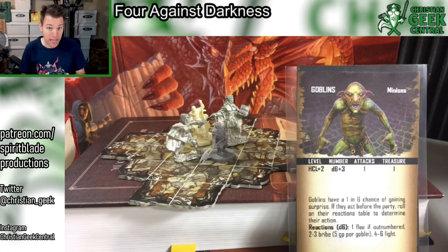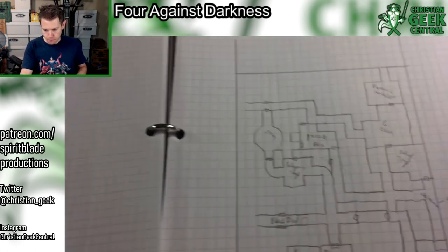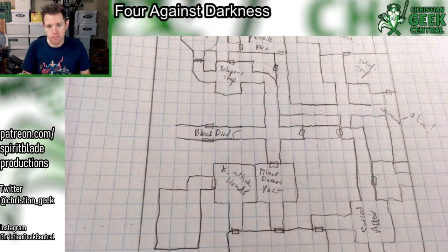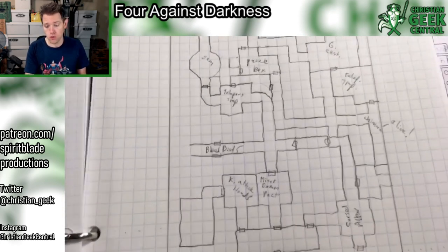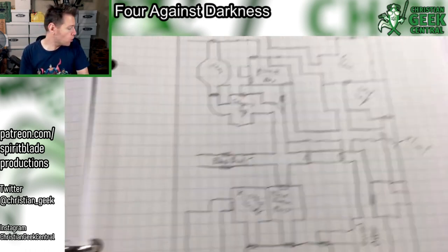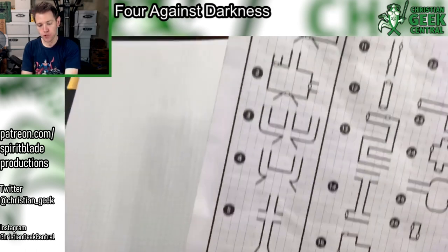I'm going to take a shot at doing some of that right now. Don't run away if this initially turns you off, but this is largely a paper and pencil dungeon crawl. You can use a dry erase mat to map out your dungeon, but the rules assume that you're using just graph paper like old school D&D and similar games. You start at the entry point of a dungeon and roll on a table to determine what the shape of your starting room will be.